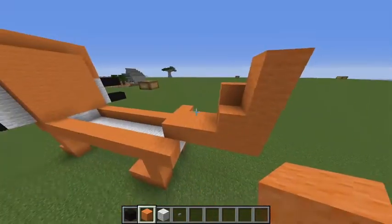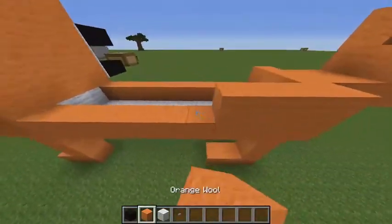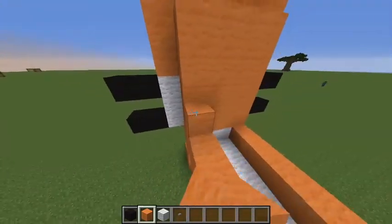Then boom boom boom — this is when you make his tail right here. You just want to build up like that, that's his tail right there.